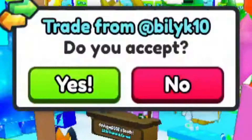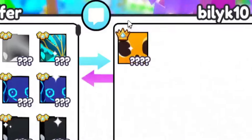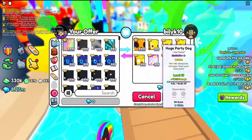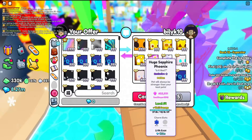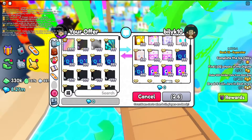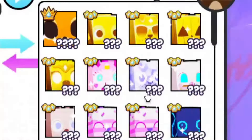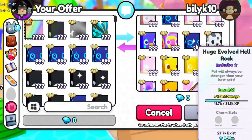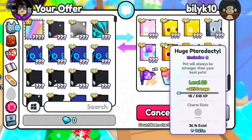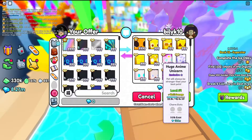We got Billy K10 with a Titanic Fawn, Golden Jolly Baby, Golden Party Dog, Golden Huge Pumpkin, Golden Huge Phoenix — all of these huges. I like these kinds of trades where they put in a bunch of huge pets. Huge Hacked Sun, Angeles, Scary Cat Evolved, Tech Rock — basically putting up their entire inventory at this point.